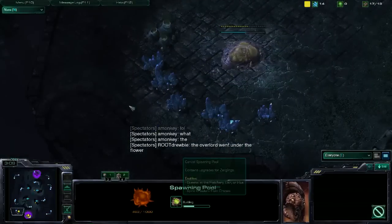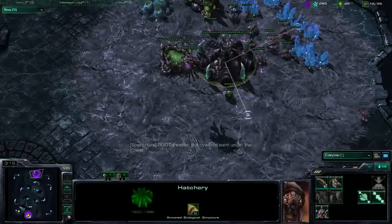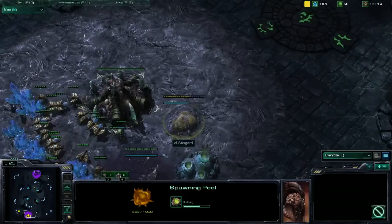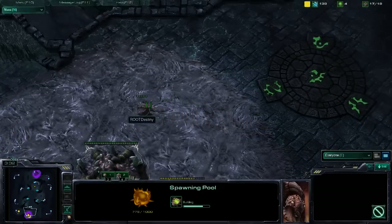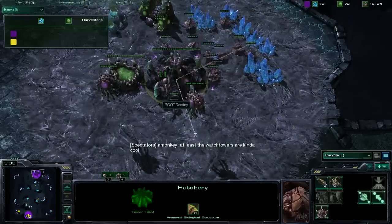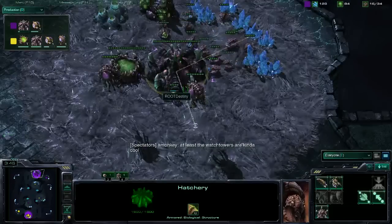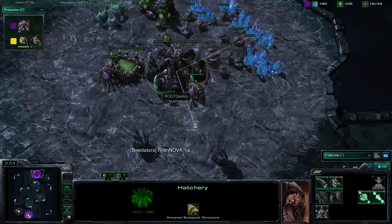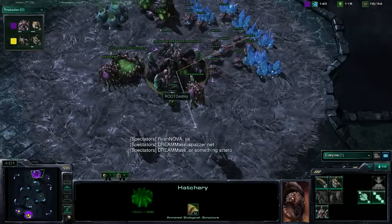He did it in the back, which should be pretty safe for him. I was a little disappointed when he didn't just make the hatchery in his main. Me too — he's obviously not as smart as Destiny. Destiny has also laid down his hatchery at his expo, and it would appear he's made mass Overlords because he's at 16 for 34 supply right now. That probably means he's gone roach.